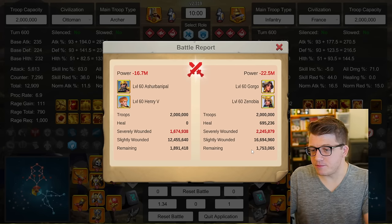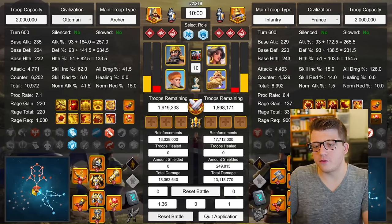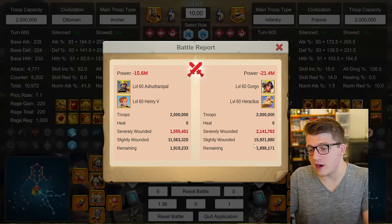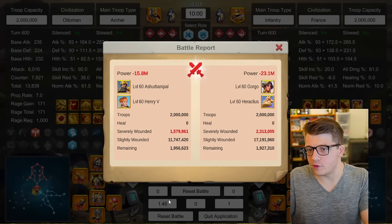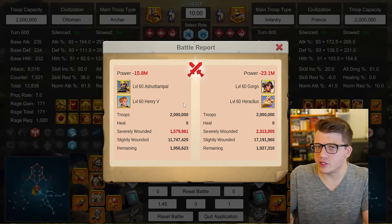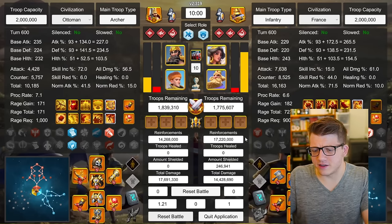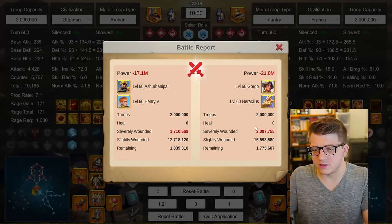So far Gorgo Liu Che seems to be the best garrison option, even if the rally takes more damage from Liu Che. We swapped in Heraclius — 1.36-to-1, 1.5 million sub-wounds on the rally and 1.1 million for the garrison. Running that test again: 1.45-to-1, 1.5 million sub-wounds for the rally and 2.3 million for the garrison. So the rally takes more sub-wounds than against Constantine, which makes sense, but still not a great trade for the garrison.